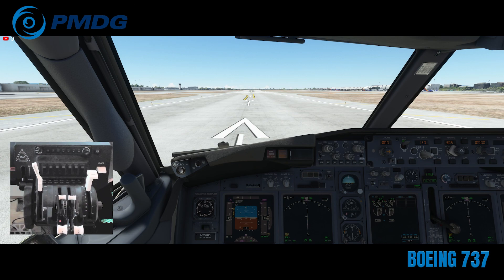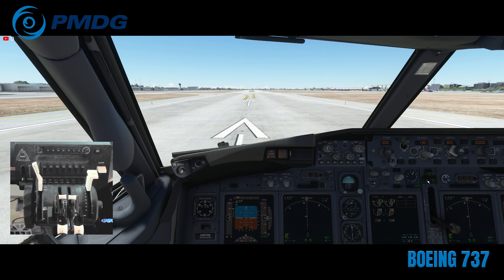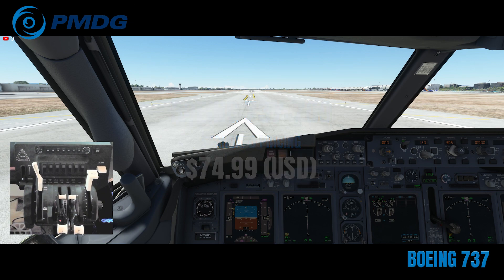it isn't always going to work quite right. There's a bug where you might have the left and right gear come down but the nose gear doesn't come down. And then you might flip it up and down again and have the nose gear come down, but then instead of three green you have three green and three red. I had that before, which was really odd.